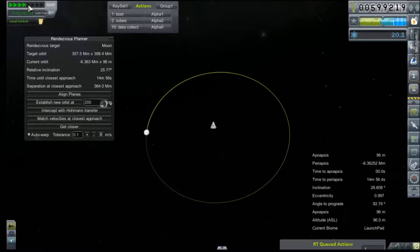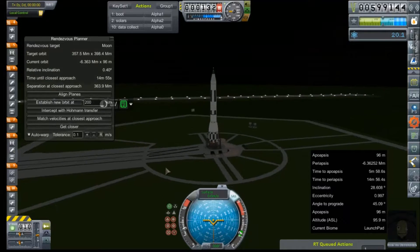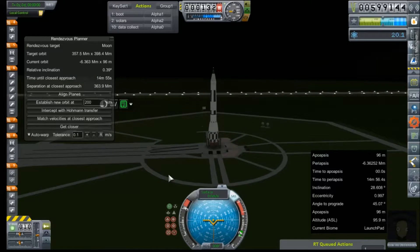Always so terrified I'm going to fly past things in time warp. Alright, 0.40, and we can correct for that during launch. Unfortunately, it's a nighttime endeavor, but we've been given the go-ahead. The rocket is fueled — ignition sequence start.